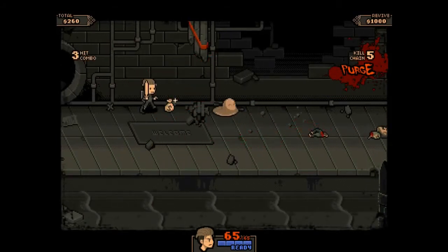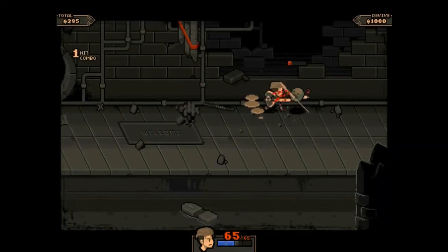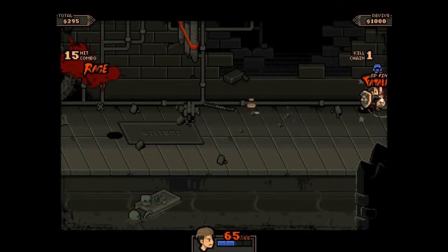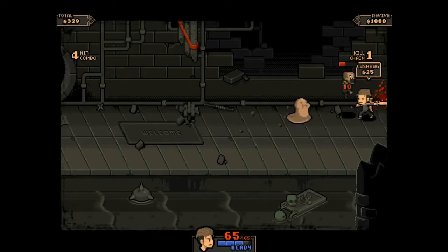This guy's a pain — you have to use a running attack or a special attack to get him out of his little protective gel, and then keep him from getting back in there again. It's one of several special enemy types in the game.